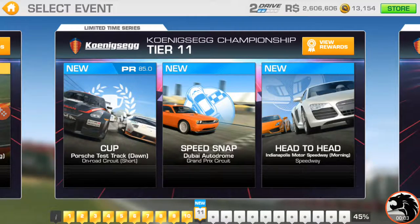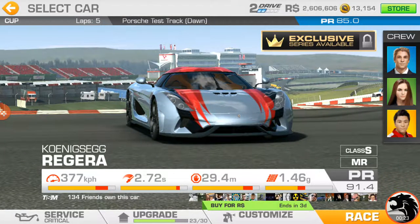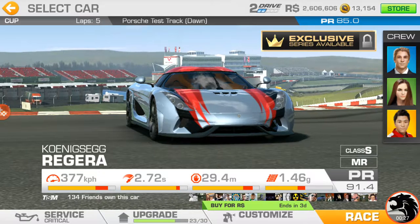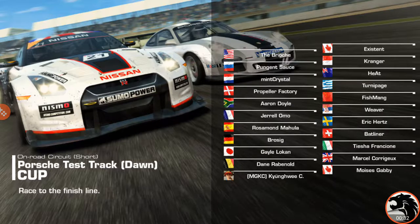The next cup race has a PR requirement up to 85. It's a Porsche test track, short road circuit — that is the short variety. This is the one with a corkscrew and bus stop, but no carousel. Five laps, and this is a pretty slow grid.